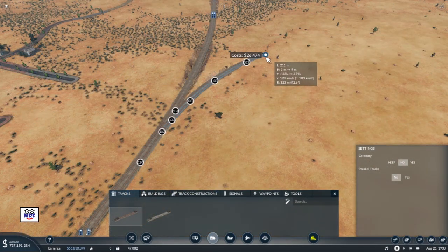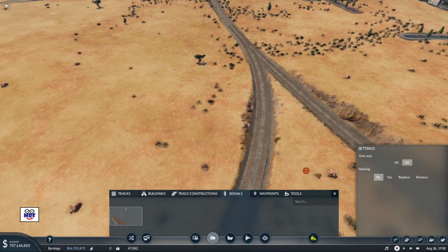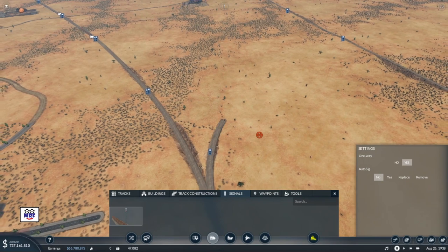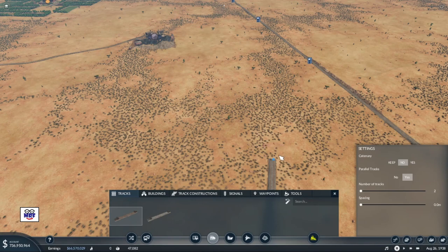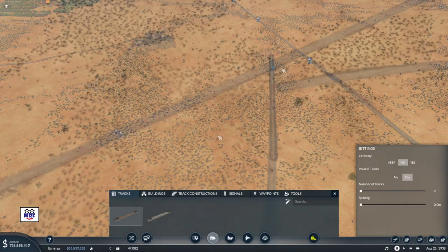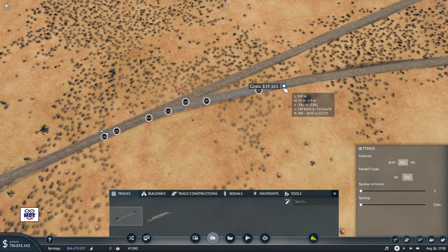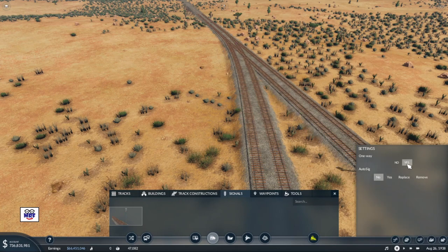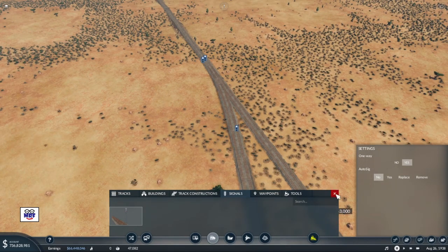We'll make a connection here, and while I'm here I'm going to put in some signals so I don't forget - one in that way. There's a signal back there so that's okay. Now we're going to make our way over to the other set of tracks, trying to make it as smooth as possible and keep train speeds as high as we can. At this junction I'm going to put in some signals to make sure we don't have any conflicts in the future.